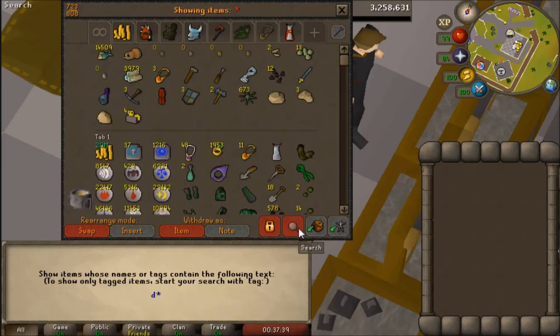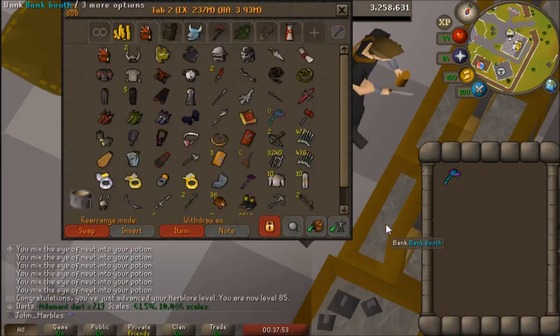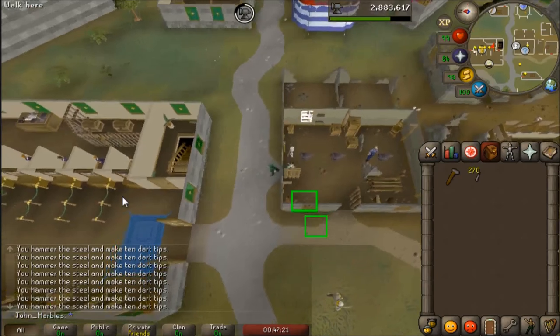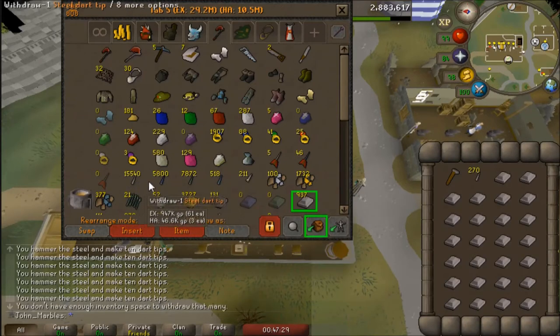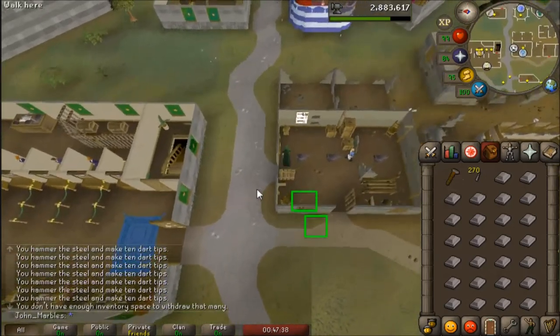I almost ran out of darts — I have 700 addy darts, which is nothing. I decided to get a smithing level a really not-quick way: I don't really need the alch items I'd usually make from plate bodies with steel and mithril bars, so I just put them all into dart tips. I'll have like 25k steel darts, about 6k mithril, around 8k addy. It'll be a sizable amount of fletching XP.